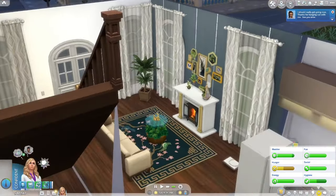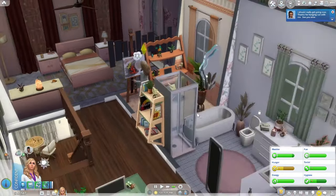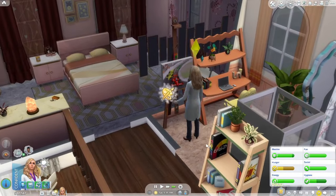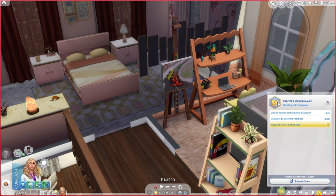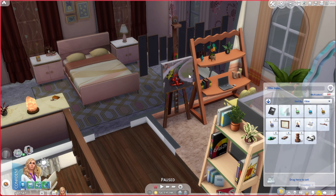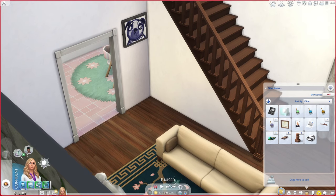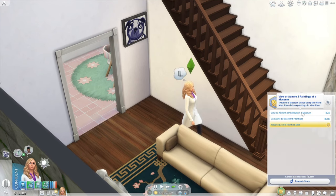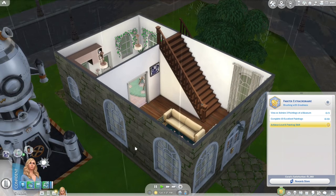She got to socialize with her friend, which was awesome. Let's go down to the fridge — we should still have leftovers, yep we're good. We need to view three paintings at a museum and complete ten excellent paintings. I doubt we actually need to be at a museum — but I'm pretty sure we do. Willow Creek definitely has a museum, so we could do that on our day off.